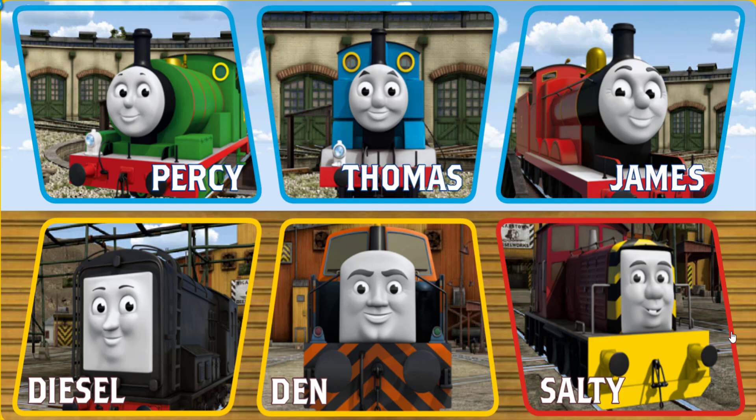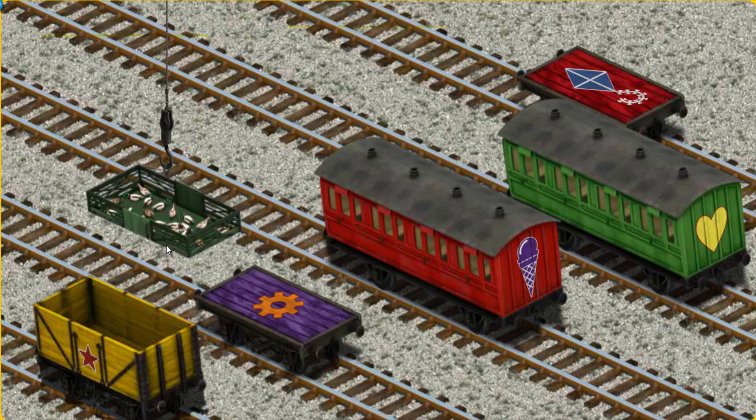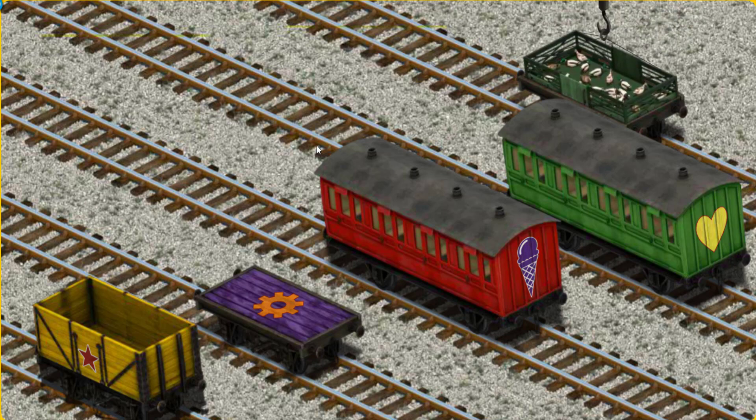It's a busy day at Brendam Docks. Thomas and his friends have many deliveries to make. Choose who will make the next delivery. Den must deliver the ducks to Farmer McCall's farm. Show Cranky where the ducks are. You found them! Let's lift and load. Now the cargo must be loaded. Help Cranky find the red flatbed with the picture of a blue kite. There you go!